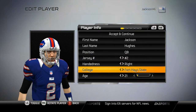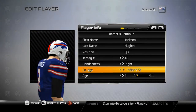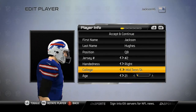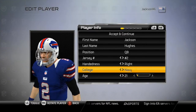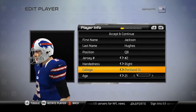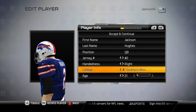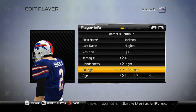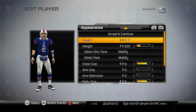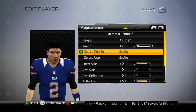I'm going to take him out of Syracuse because I'm going to have a lot of players from there. Okay, here we go — that took a long time. So I'm going to be at six-two and put my guy in at 185 pounds. It's really small for a quarterback.